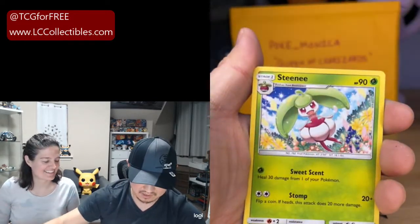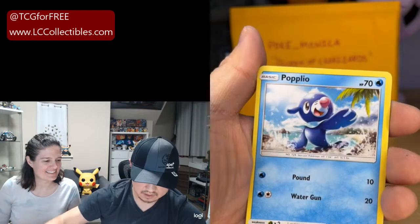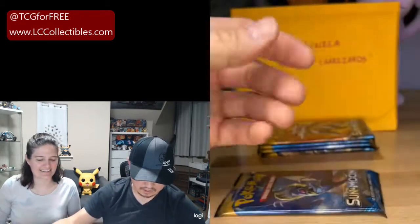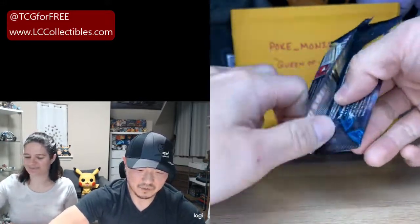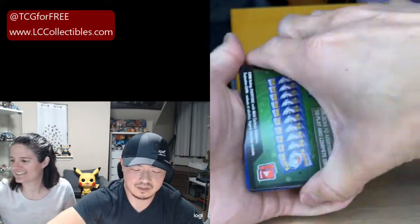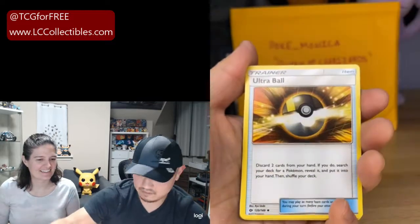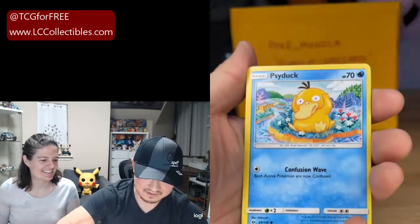Steene, Trainer, Carvanha, Zubat, Popplio, Togedemaru, Shellder, Reverse Masquerain, and a Crabominable. Poke Jordan says 'Gracious Queen.' Last pack for Pokemonica — we need some good juju everybody. Oh! Wow! Four of four green cards! Jordan, you got dethroned my friend — and Pokemonica expands her Queendom. She now has your title. Psyduck, Spiro, Butterfree Reverse — which is still nice — and a Cosmoen.